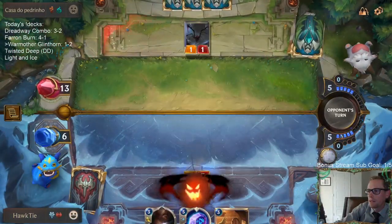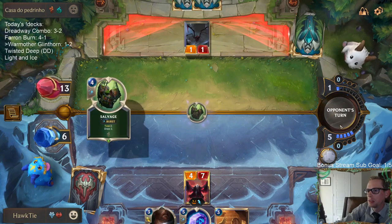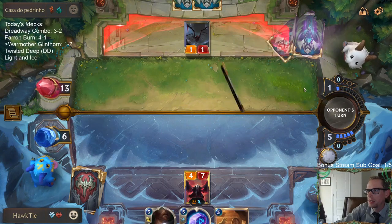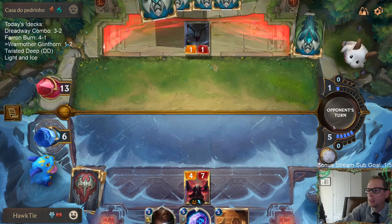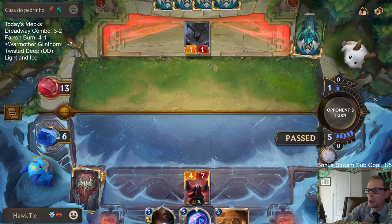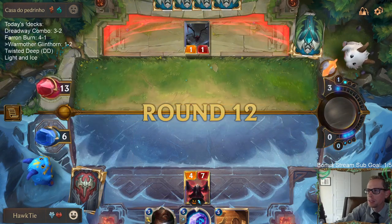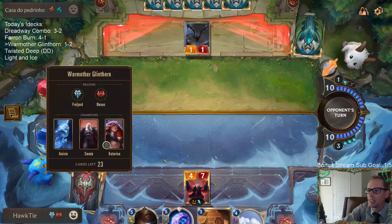I want to save Spell Mana so I'm not going to be using Catalyst. These Salvages have been great for them. Why can't you just draw Vile Feast and Parlay? I want you to draw those cards. Need to save Spell Mana so that if we do draw Warmother's Call we get to cast it. But yeah, they've gone through so many more cards than I have.